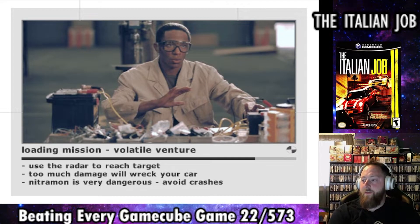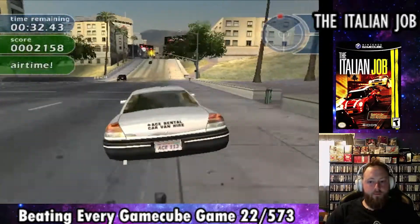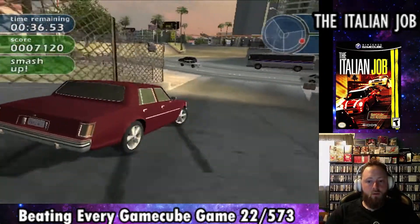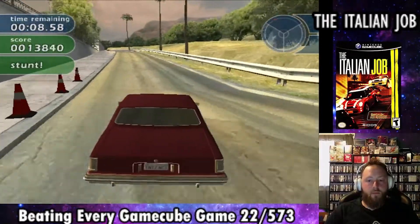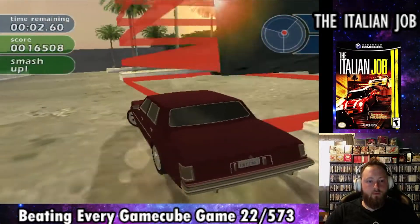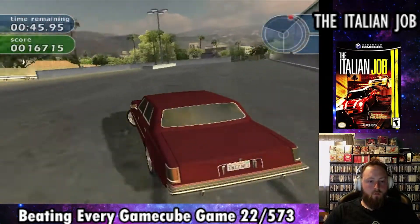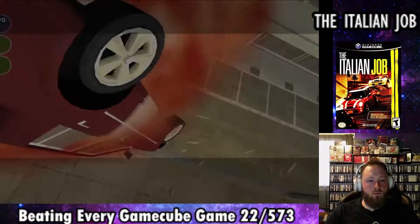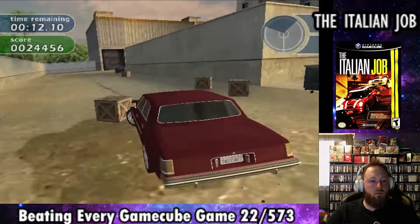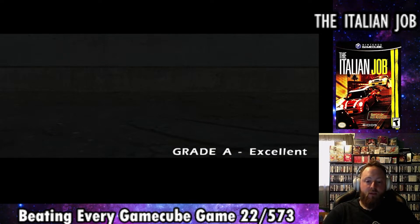The next mission is called Volatile Venture. We have to go collect Lefty's saloon car — I didn't even know what that was when I started. We then head back to the driving range to pick up some explosives. We have to take the explosives back to the warehouse without hitting anything too hard or the car will explode, like in the clip shown. On the next try we make it back without blowing up, and we get an A, unlocking a new vehicle for multiplayer.